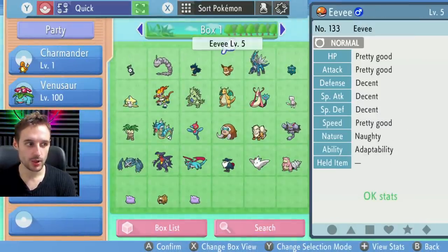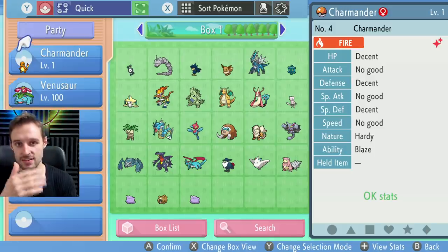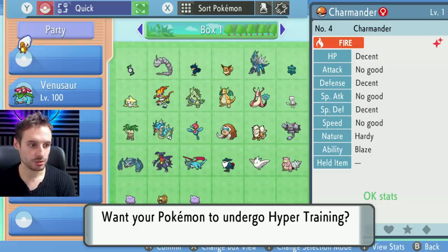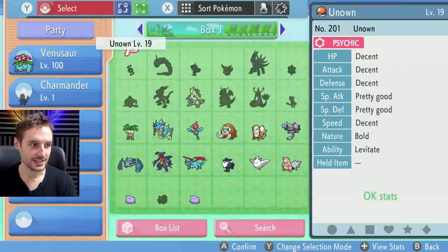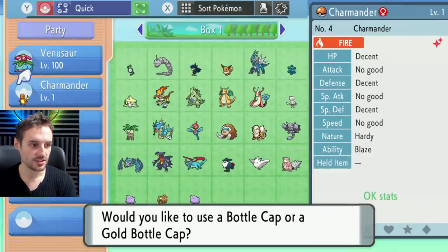Now I'm going to hit right all the way over to my Charmander. I've only hit right a couple of times but I'm now facing the NPC that we want to talk to. So now I'm going to hit A, and I'm going to bring it down with Venusaur here and hit A again. I'm going to hit A again and select Venusaur. I want to select Venusaur.